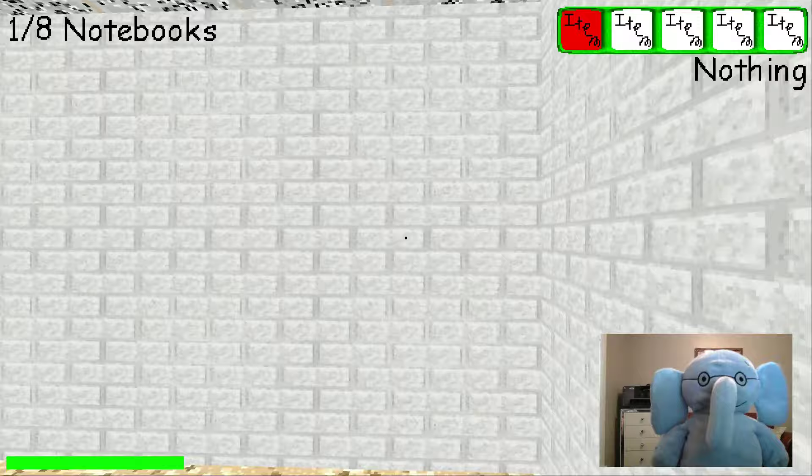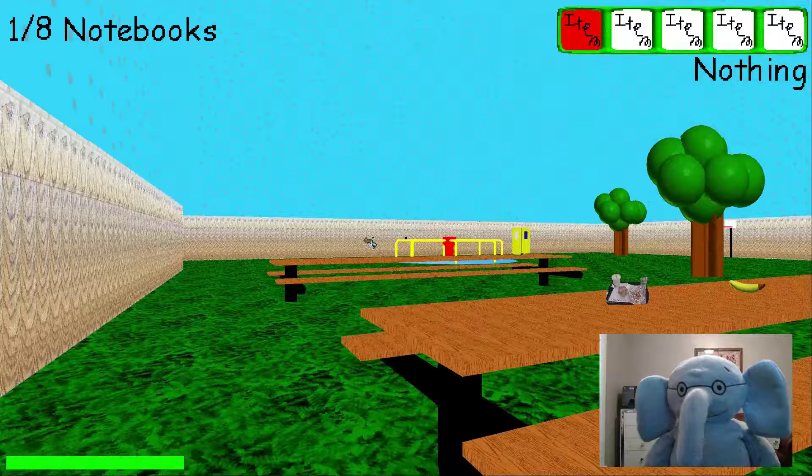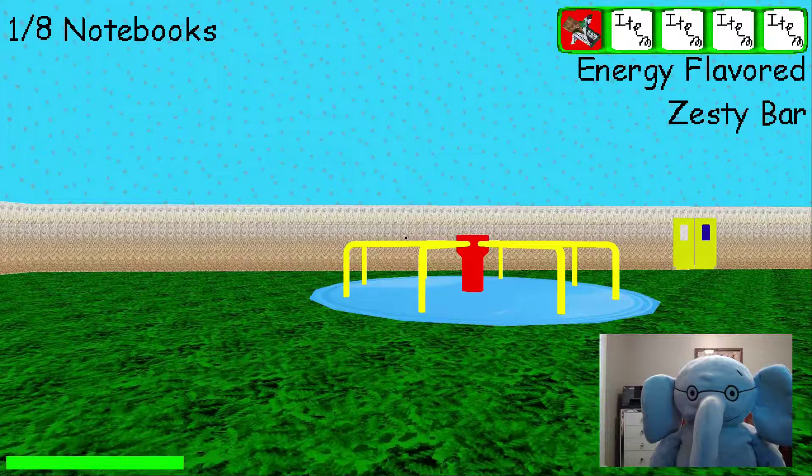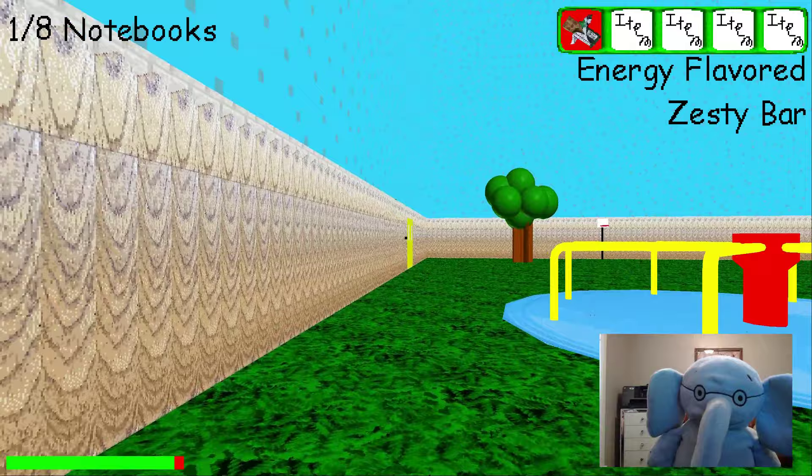Okay, let's see — the space bar still works. This is new. It looks like you can run outside without losing energy, which is good to know. Wait, no, that doesn't work. What does this elevator thing do? Can I go in? Nope, can't go in there. Apparently if you get too close to the wall, your energy starts going down.